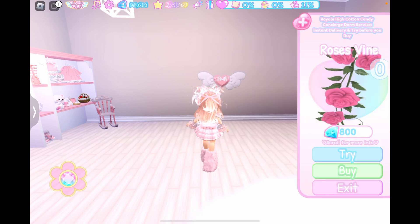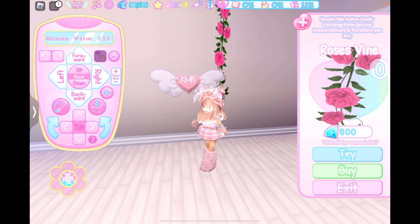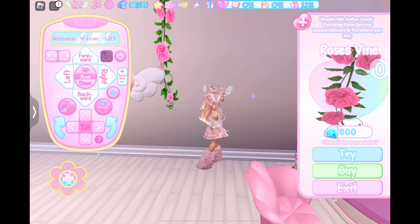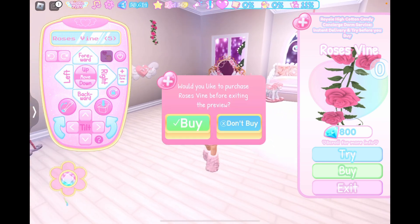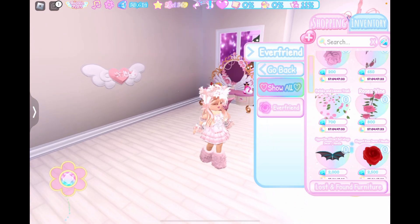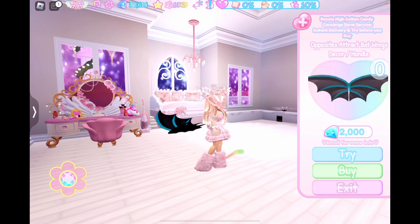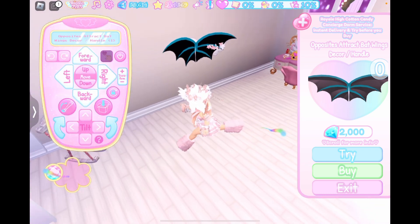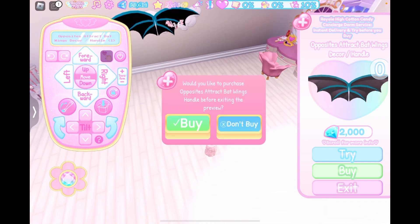Next is the rose line, which I honestly think is the best out of all the items. It has so many cute toggle options - not really that many, but still nice. These are winged candles for 2,000 diamonds - I really don't think they're worth it.